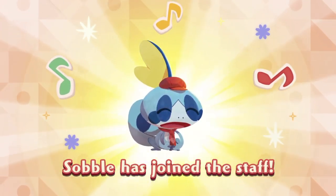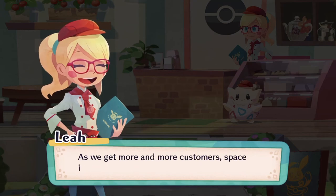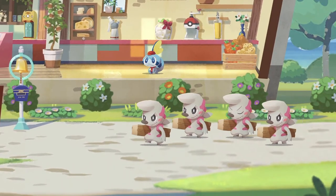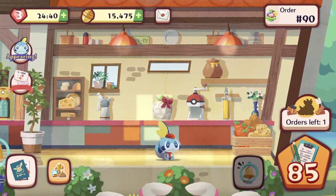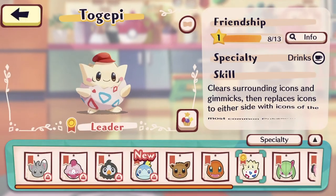Nice color contrast there — red, blue, and yellow. We're getting more equipment. We're expanding! Looks like we're expanding on the next round. Mincino, we need you.